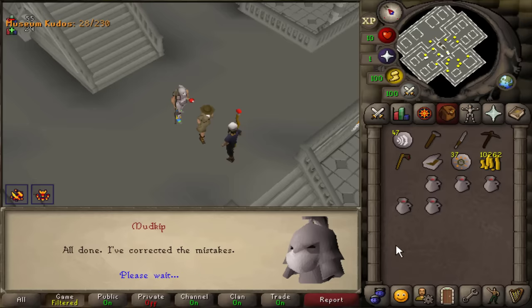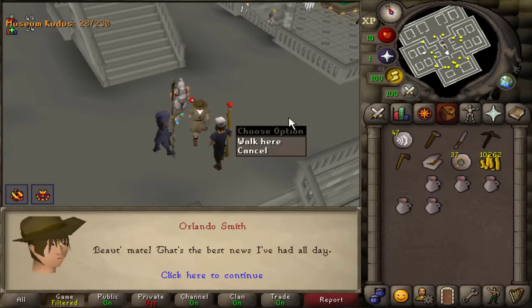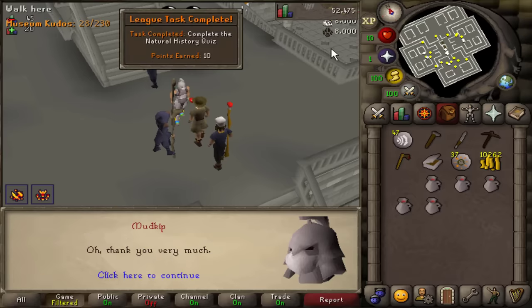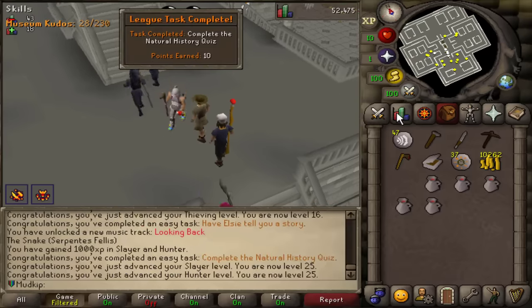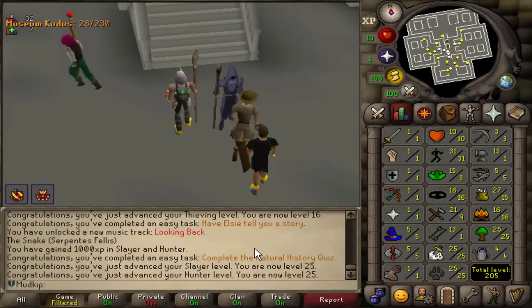All done, I've corrected the mistakes — that's the best news I've had all day. Let's get the XP drops: instead of 1k for Slayer and Hunter, it's 8k each. I'm boosted up to level 25 for each of those. And it's a league task to do the museum.